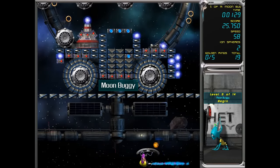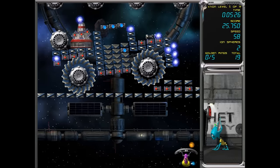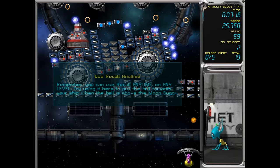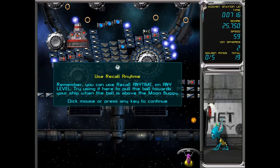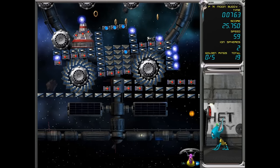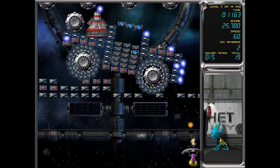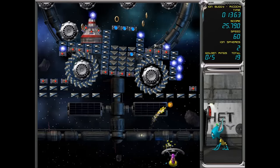You can also create your own levels, which is the awesome thing. You can create your own level so people can play, and you can download level packs. You can recall on any level — try using it to pull the ball towards your ship when the ball is above the moon layer.